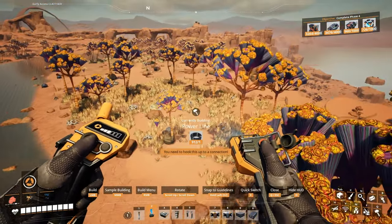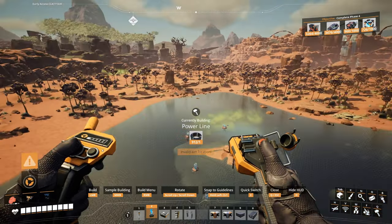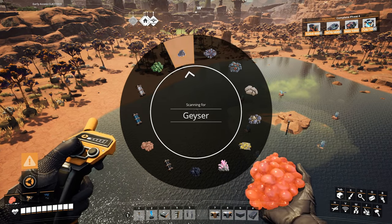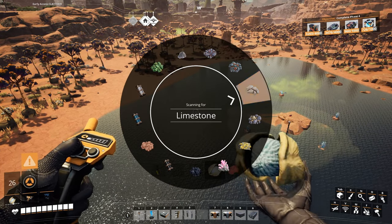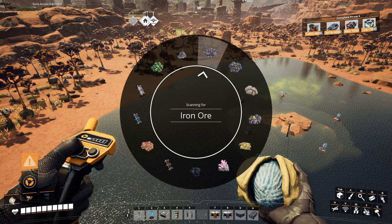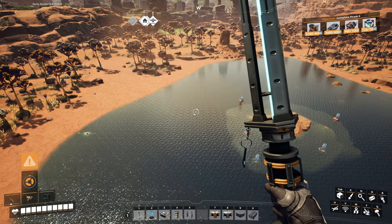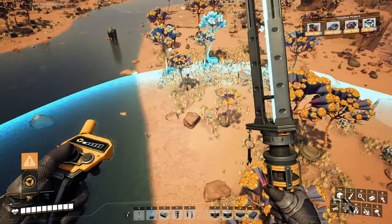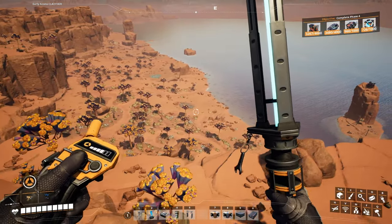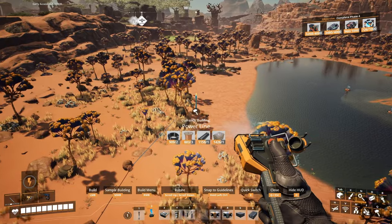Why did I even bother? Let's just scan real quick for some hard drives. Someone mentioned in the comments that I should scan for hard drives and slugs, but as you can see, where the hell is it? I don't see it anywhere. Unless I'm doing it wrong. If you want to scan for stuff, don't you think it's supposed to be in the scanning wheel thing?